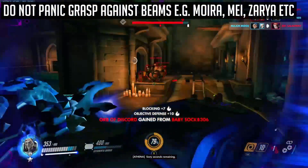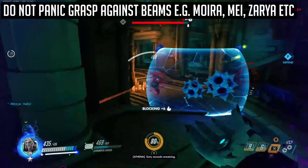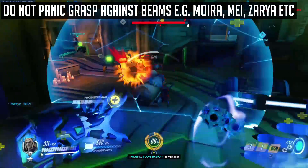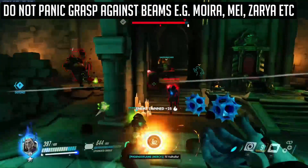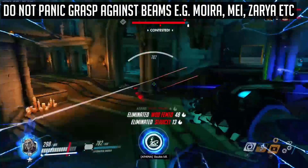Fourthly, do not panic Grasp in response to taking damage from characters who use a beam, such as Zarya, Symmetra, Mei, or Winston. This may seem obvious at first, but many players in Diamond and below fall victim to this. In order to minimize taking damage from these characters, utilizing your 22 meter maximum range will prevent them from coming close to you in the first place without putting themselves in danger.